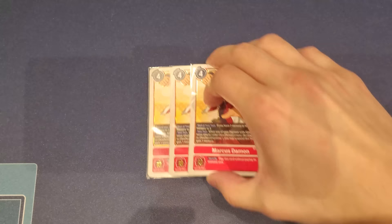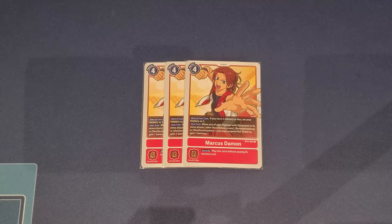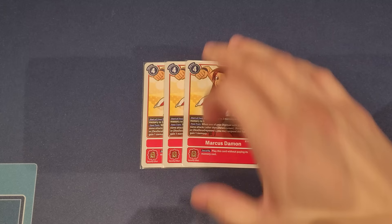We also play three copies of the older Marcus Damon, just to bump up the Marcus Damon count for efficiency in searching. This one is your Memory Tamer — its main secondary effect is that your turn when one of your Digimon with Greymon in its name attacks, you get to suspend him to gain a memory back. Being able to gain that extra memory helps the deck make more plays, and the Memory Tamer is very important overall.